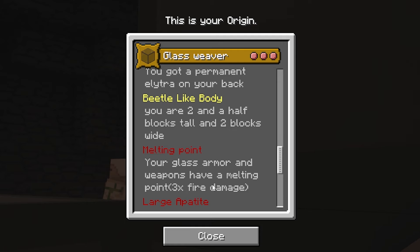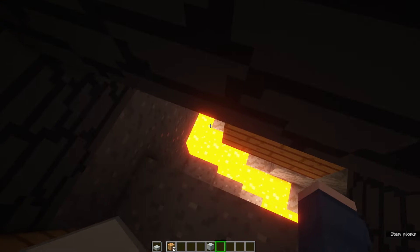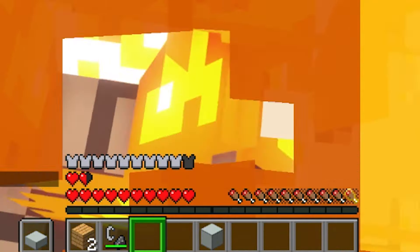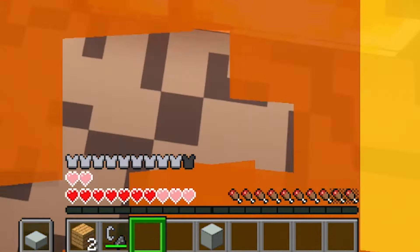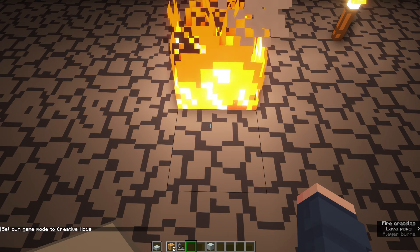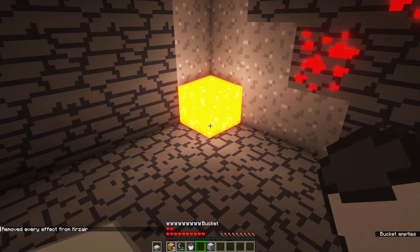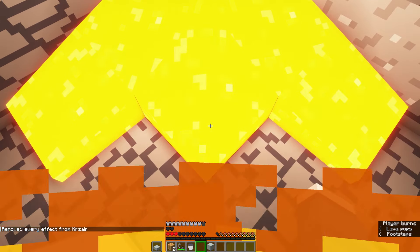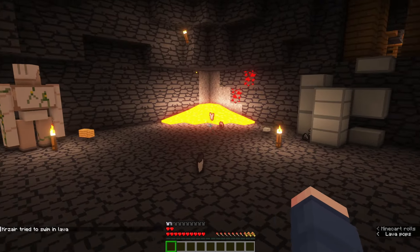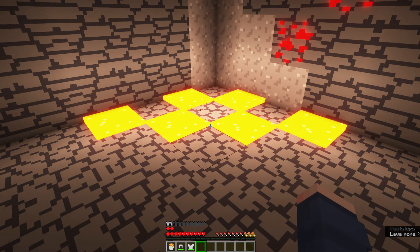Melting Point: your glass armor and weapons have a melting point — three times fire damage. Well, you're made of glass, so it makes some semblance of sense. We're going to walk into the fire. It looks like it's not quite consistent in the fire ticks, but it seems to be about one and a half. We no longer have the regen. Now if I place the lava bucket over here — okay, that's not brutal, brutal. You can get out of that if you're quick enough. That's not a world-ending amount of damage from lava, but it's still something to keep in mind.